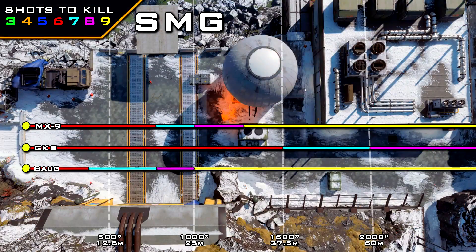Next up, let's move on to the SMGs. As you can see here, you can put suppressors on the MX-9, the GKS, as well as the SOG 9mm. Quite surprisingly, all of the SMGs in this game start at six shots to kill, assuming you're not hitting any headshots. The MX-9 has sort of a medium range, whereas the GKS has a very long range for an SMG — that one really surprised me. And then the SOG 9mm doesn't have the greatest ranges out there, but it makes up for that when it comes to rate of fire.